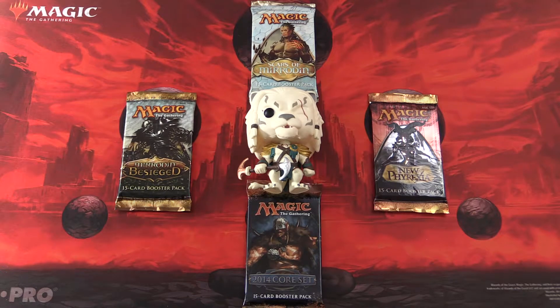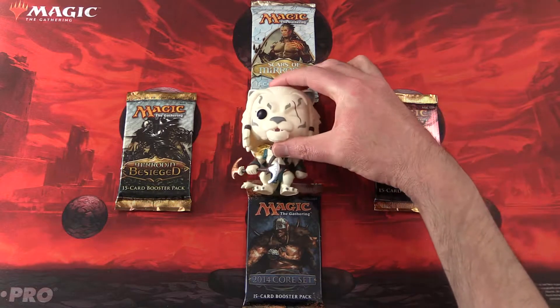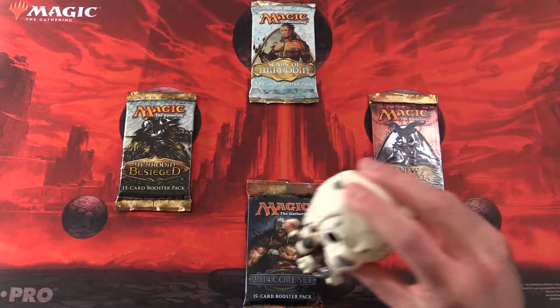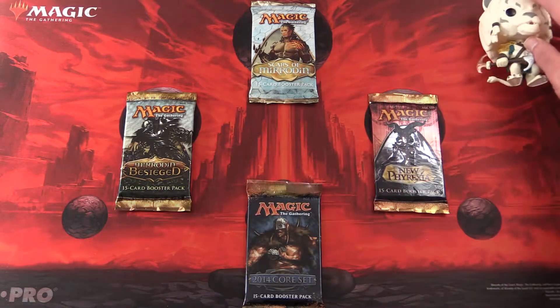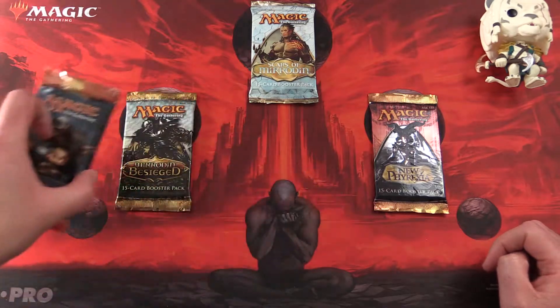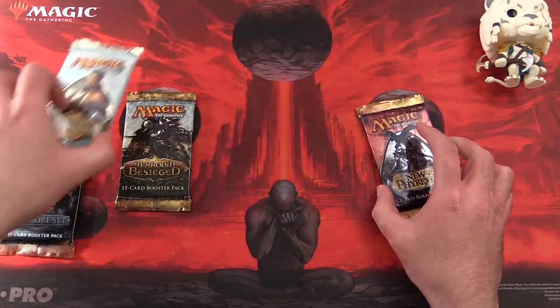Today on MTG Unpacked, we have the Champion Pack Blesser back yet again to bless packs from the Scars of Mirrodin Block and the 2014 Core Set. He has had a fantastic run so far, so let's hope he can keep going.